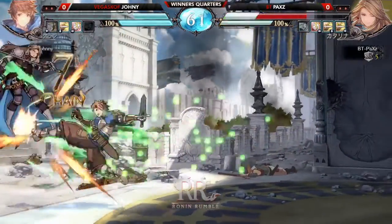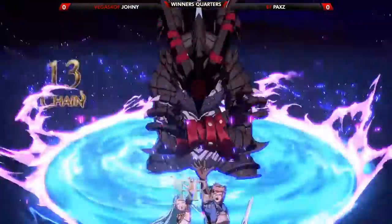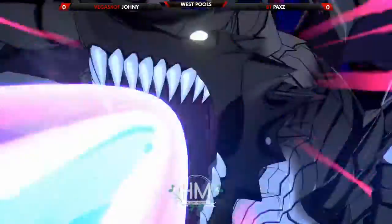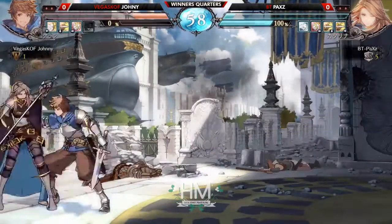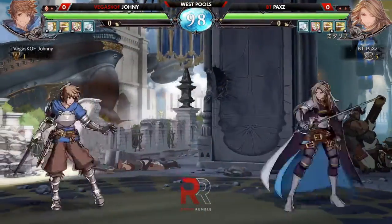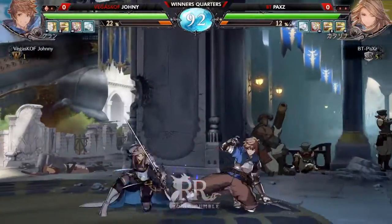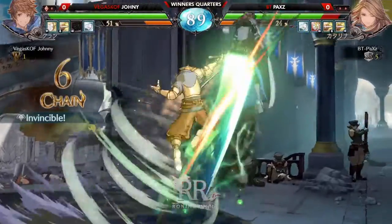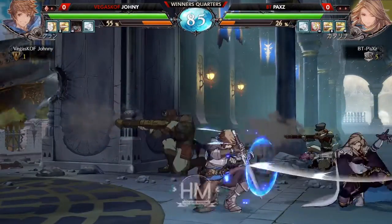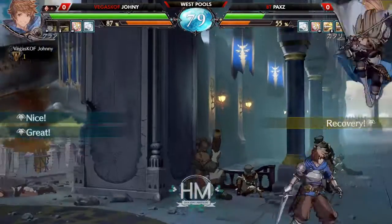Counter hit from the overhead - that's pretty good damage. He knew the height that the boot was going to convert off of into the super, so he didn't even have to use EX boot. Really nice from Johnny KOF in that regard. And that's another time the DP was used to call out the start of a run-up follow-up - just DP'd right at the start of the run-up.